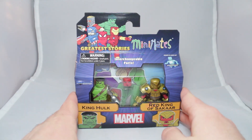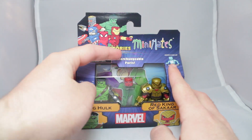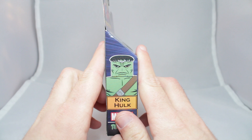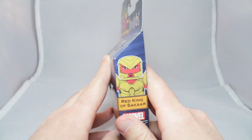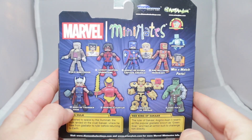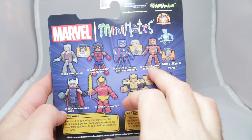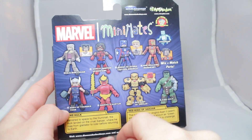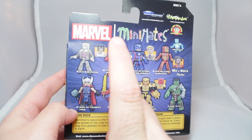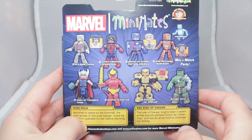Packaging-wise, it's the exact same as the other three packs — sort of the bluish-purple starburst. Then we've also got Greatest Stories. We've got King Hulk, we've also got Red King of Sakaar. Then on the roster we've got Old Man Logan, Ashley Barton Spider-Girl, Agent of Hydra Cap, Ironheart Riri Williams, King Hulk, Red King of Sakaar, Marvel Assertur, Age of Thunder Hulk, and Ages of Thunder Thor.